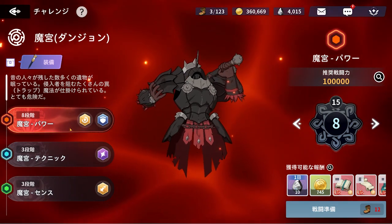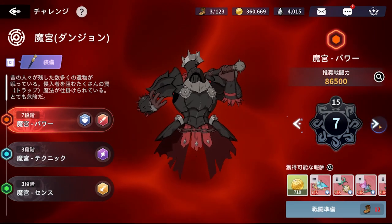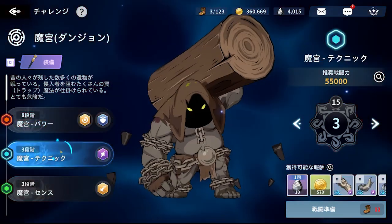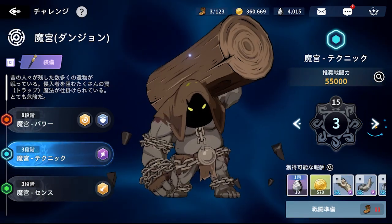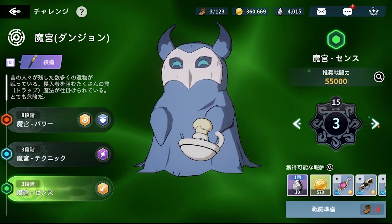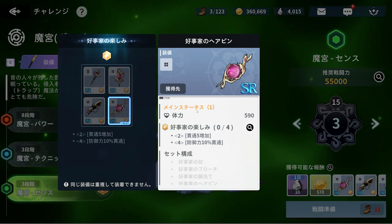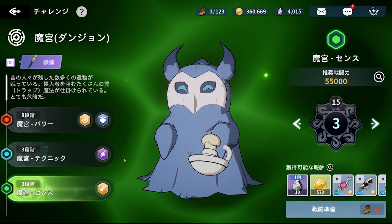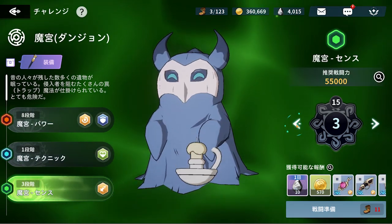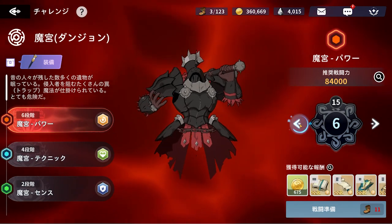When it comes to the gear system, there are a lot of different effects. The first spread is attack, defense, and speed — all somewhat offense-related. The second tab is HP, accuracy, and crit rate. The last ones cover crit damage, penetration, and defense break or guard break. So in total you have eight different types of gear you can farm, and they all play different roles for your units.